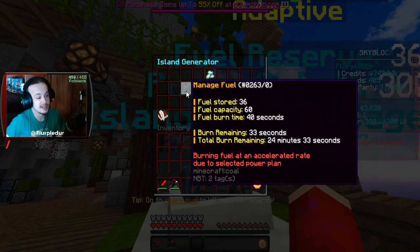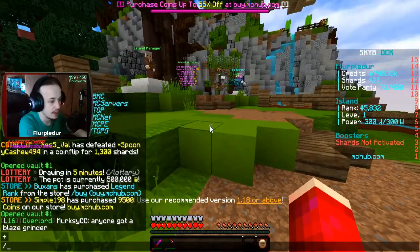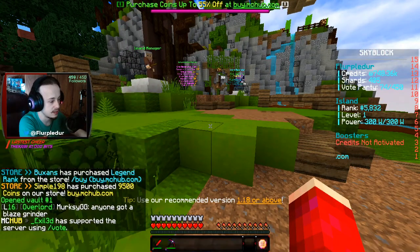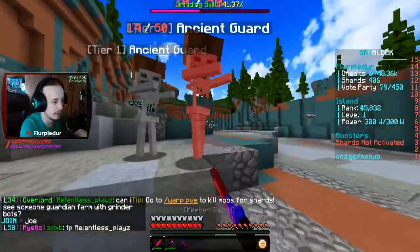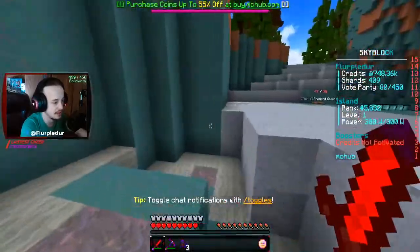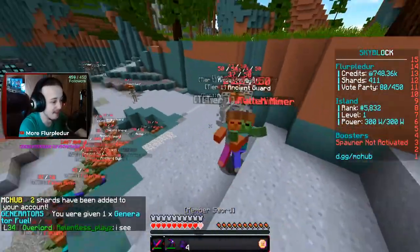I'm going to go to my island real quick. So that gives me now 24 minutes of fuel — it'll fuel everything. He does farm it, but only one at a time. Back to the area — I need more skeletons. I'm assuming the better tier guys give more fuel, or at least better fuel. There's so many of them — this is ridiculous!